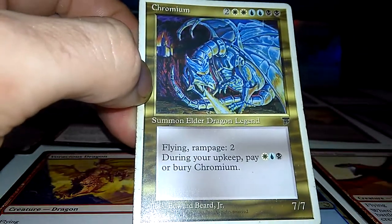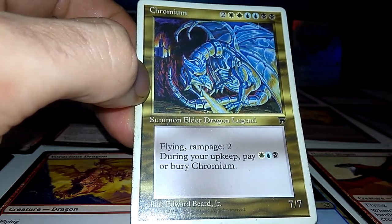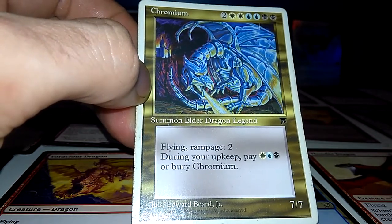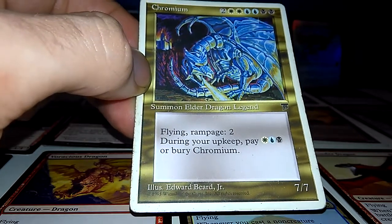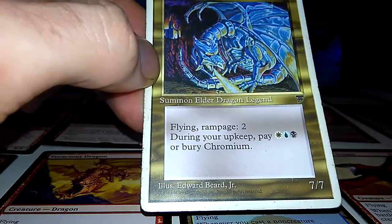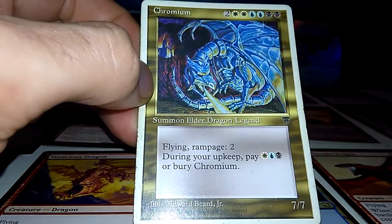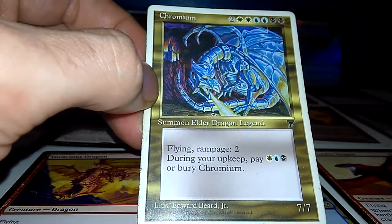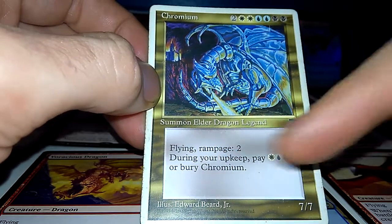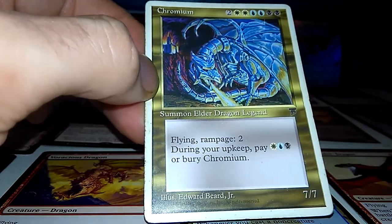Chromium, the Metal Dragon — this is my favorite elder dragon legend. 7-7 flying, rampage. You got to pay 3 mana just to keep him alive. From 1995. Pretty bad as a commander if you ask me — costs too much mana to put out and rampage isn't great — but I love him.